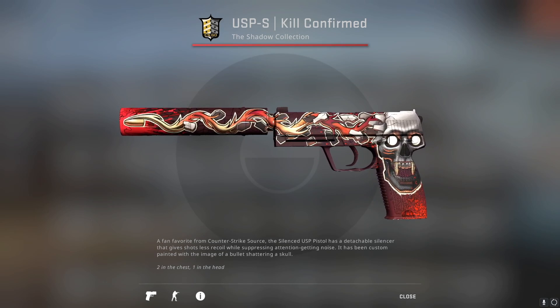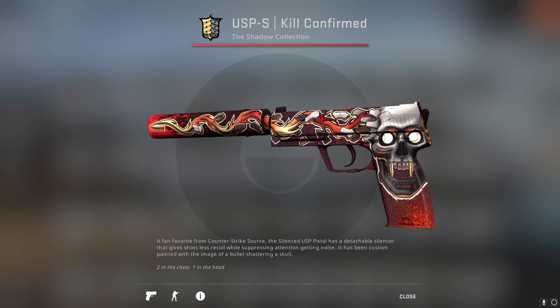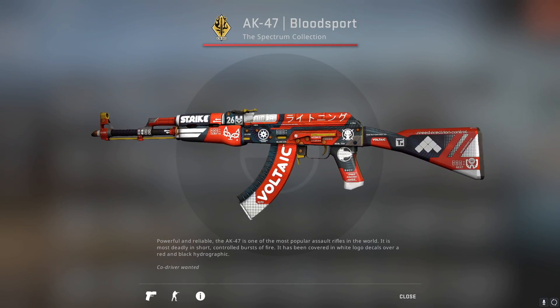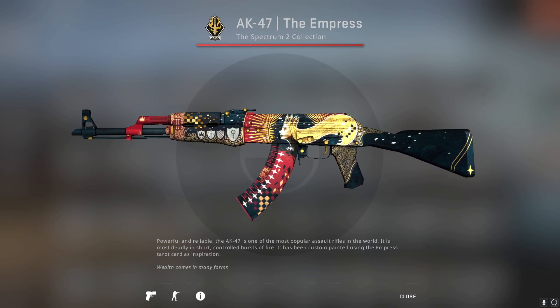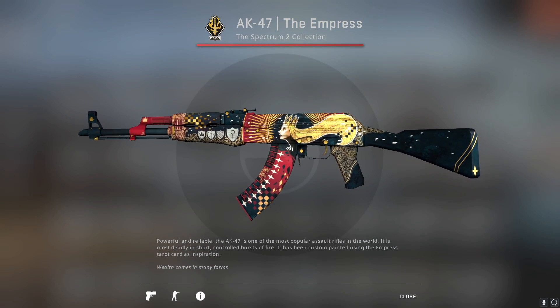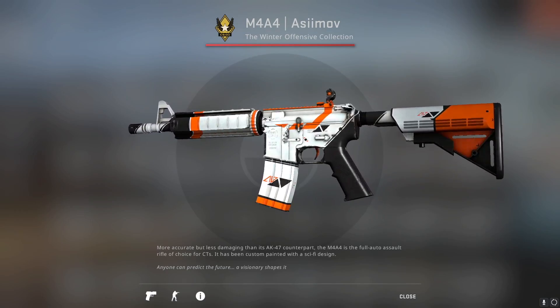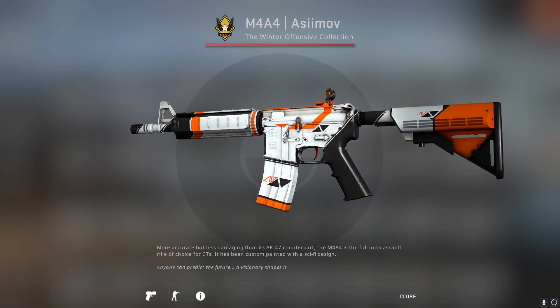Moving on to the Shadow case, the USP-S Kill Confirmed is the best skin in that collection. In the Spectrum collection, the AK-47 Bloodsport is the best. For the Spectrum 2 collection, the best skin is the AK-47 The Empress. And for the Winter Offensive collection, the M4A4 Asiimov is the best CSGO skin there.